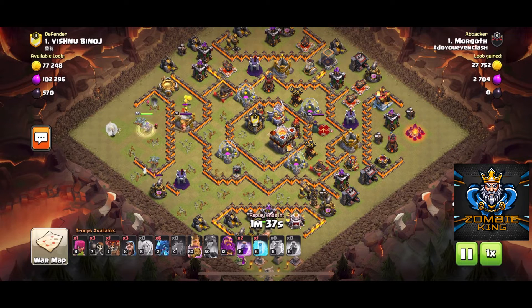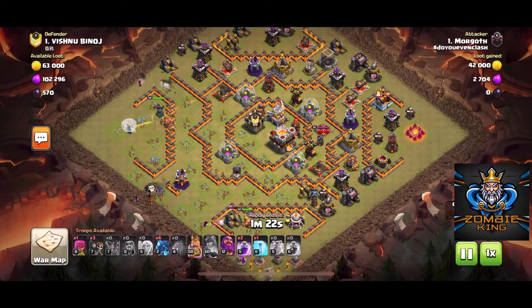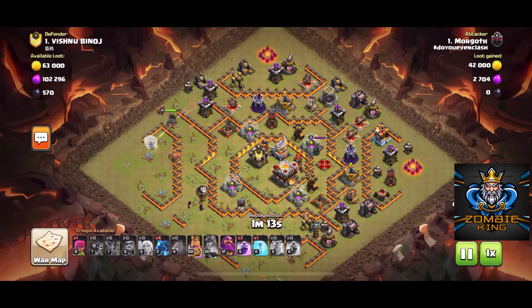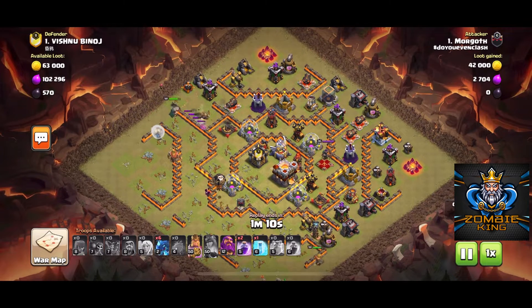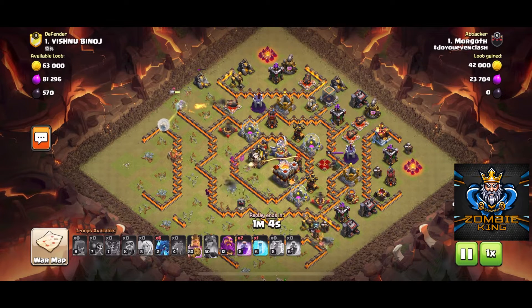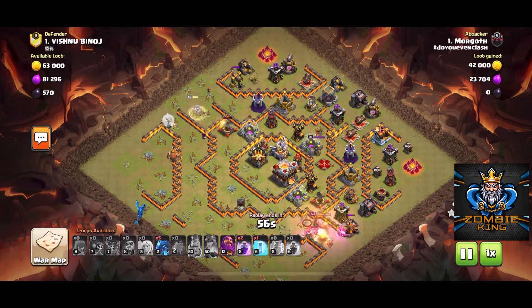He's going to send a couple troops down to clean up that wizard tower and those other buildings in the bottom. The queen's doing a good job knocking out most of those buildings up top. When he puts his electro dragons down, it's going to create a good path for them to go straight towards the town hall and the eagle artillery.